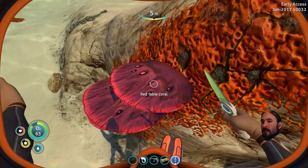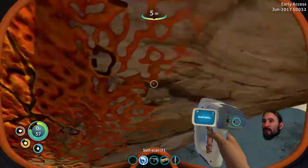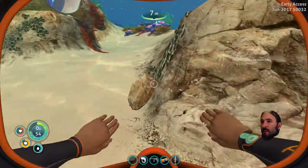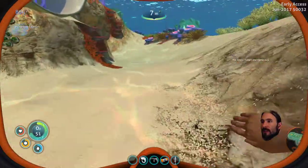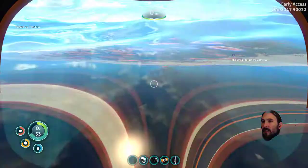Red table coral. Let's quickly go to the scanner. Give this a scan? No, not this time. Hang on, did I just spot something? What's that? Limestone. Not really that excited about limestone. Why don't we find sandstone? We can get very giggly.